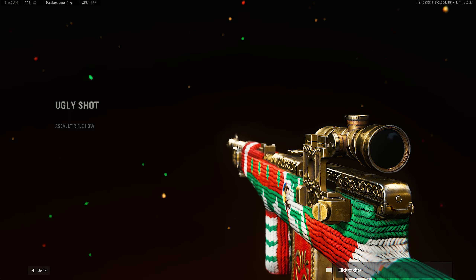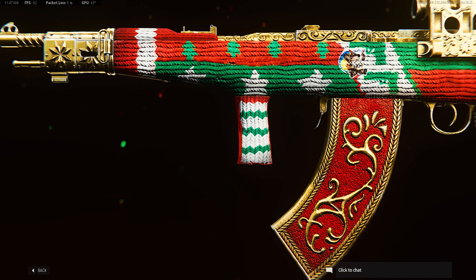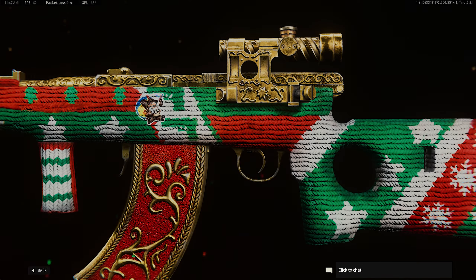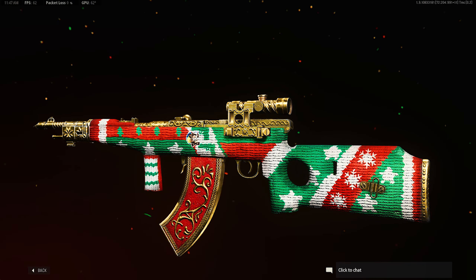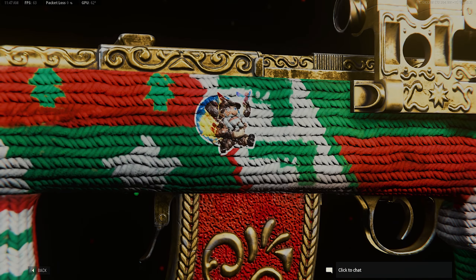Here we have the Ugly Shot Legendary Blueprint for the Automaton. And honestly, it's definitely going for what it wants — ugly Christmas sweater. I love the design. I love the sticker that also comes with this bundle. The sticker on this gun also looks like it's part of the yarn, so that's pretty awesome too. It's a good design. Well done.